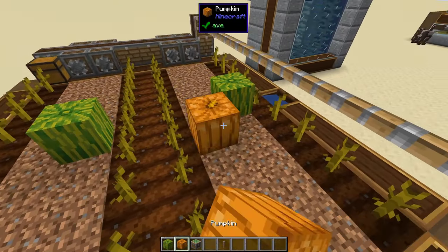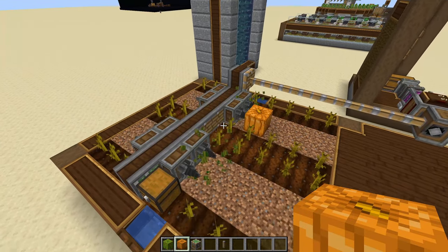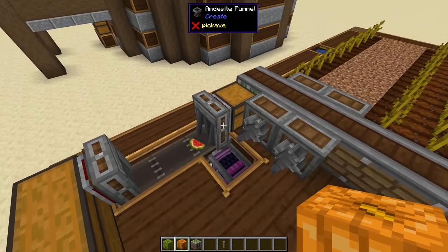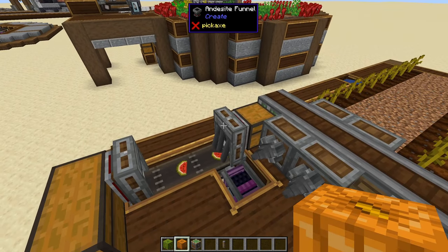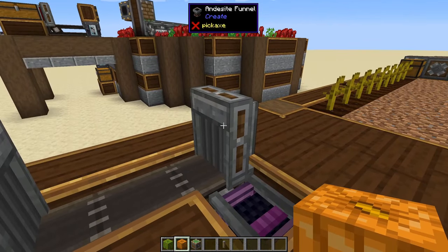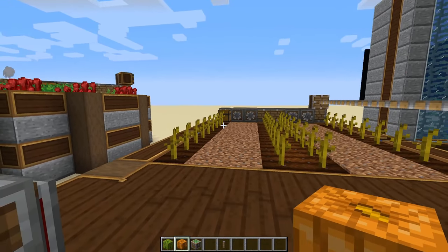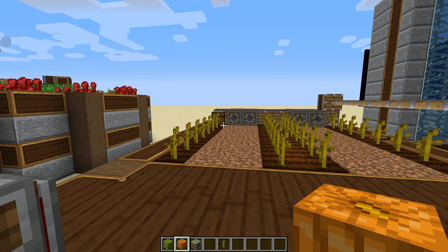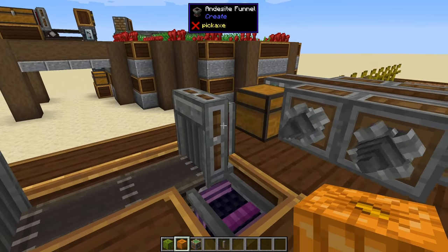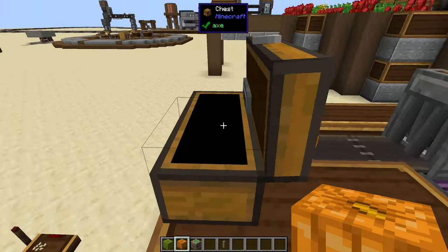As the piston re-extends back, it'll retract again. This is actually crucial because if you place just a regular block it would stop itself. Because I'm stopping and not taking the items out while moving, I don't need to use a portable storage interface. Instead I just have an andesite funnel sitting here which takes the items directly from that chest — the chest is stationary and placed down when it stops, so items can be removed directly. You can see items get pumped out into this chest at the end.